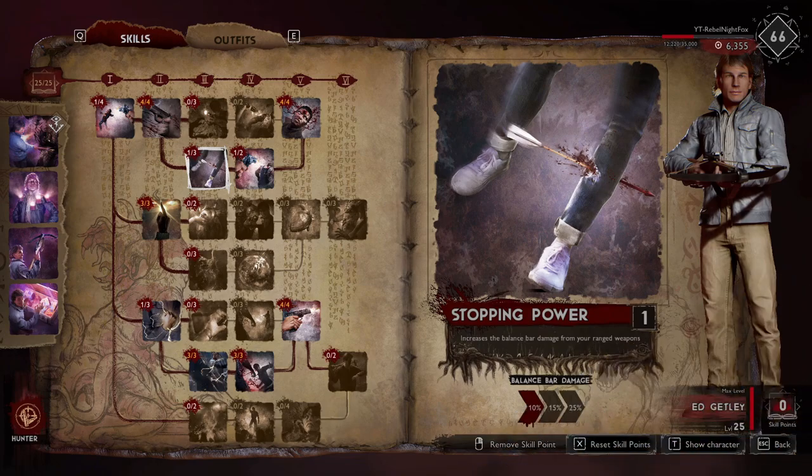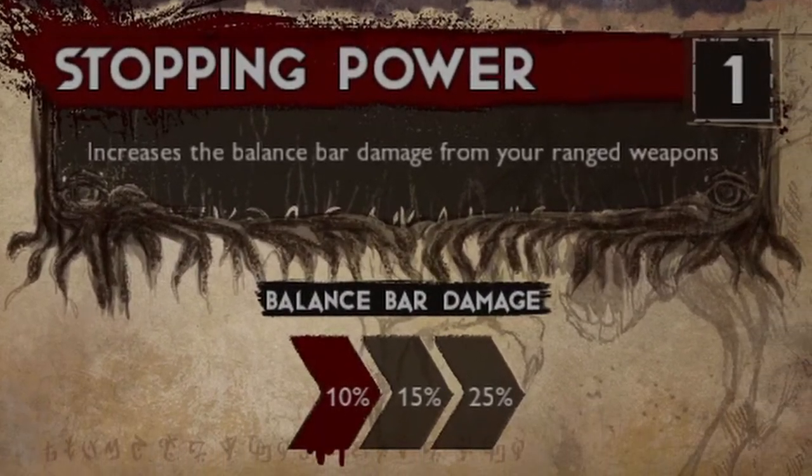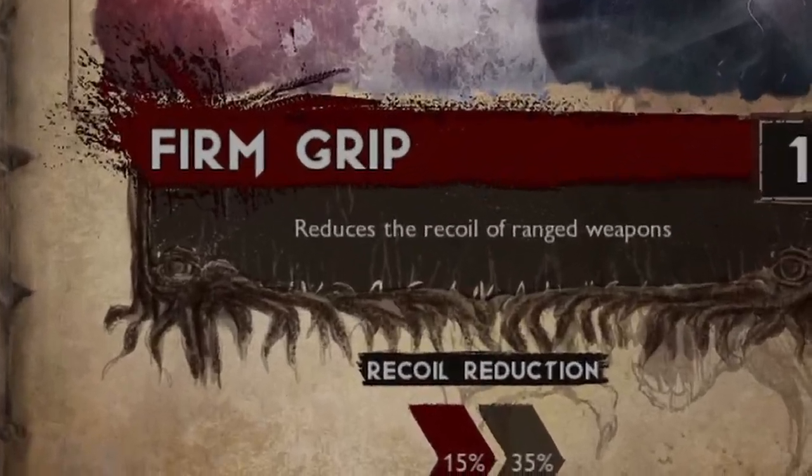With tier 3 and tier 4 across the top, it's entirely down to your own personal preference — you can either go with the top two or the bottom two towards Wig Splitter. Either way, I suggest putting just one point into them. I like to increase a little bit of balance bar damage, so I've gone along the bottom line, putting just one point into Stopping Power. The second one along is Firm Grip — I've just put one skill point into this. It reduces the recoil of ranged weapons, which they don't have much of anyway, and it's simply there to progress to the next skill.